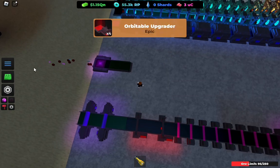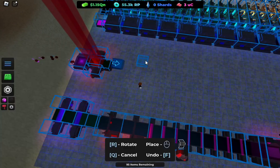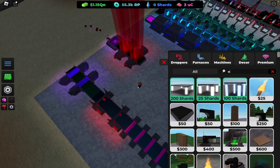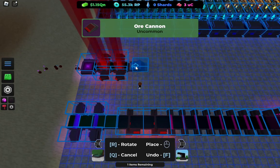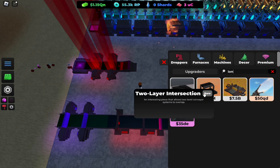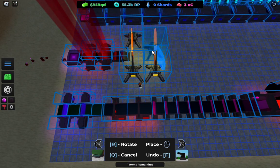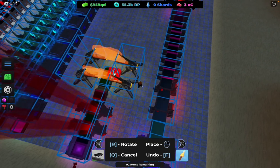Get two of those. Also you probably need to place another orbable right there. Then get an orb — just one of these. Then you also want to get the ion field right here — get four of these as well. Then get two of these right here.